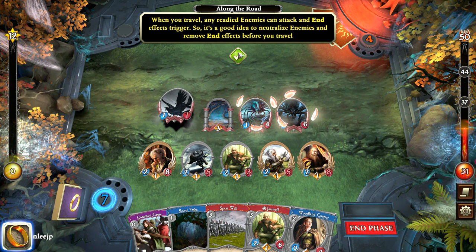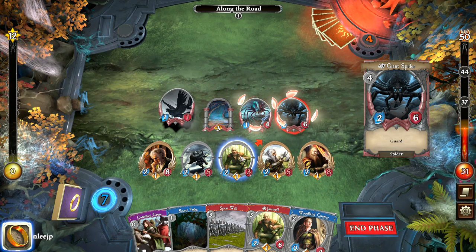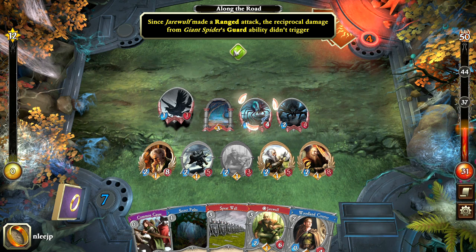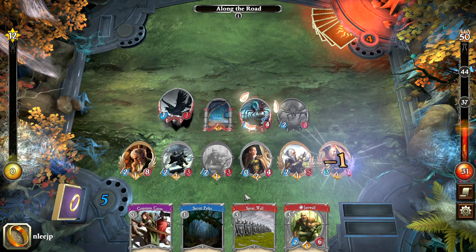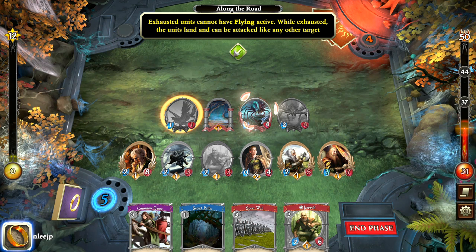The giant spider is a problem, so we're going to use Jarowulf to deal with it. Jarowulf made a ranged attack — the reciprocal damage from the giant spider's guard ability did not trigger, so that's important to keep in mind. We're going to want to play the Woodland Courier. I know we haven't traveled yet, but this is a tutorial and we want to make sure we're doing this correctly.